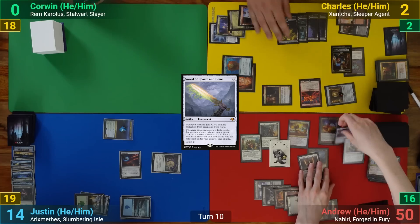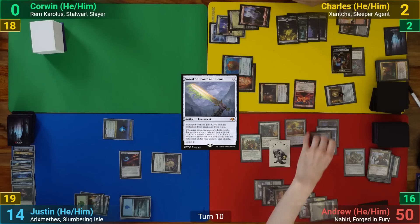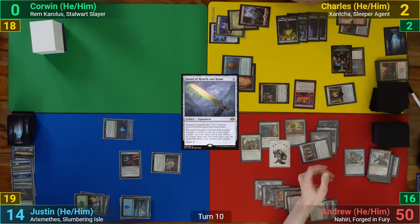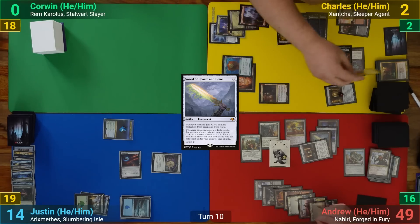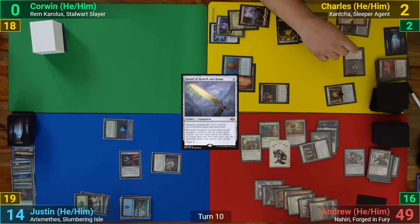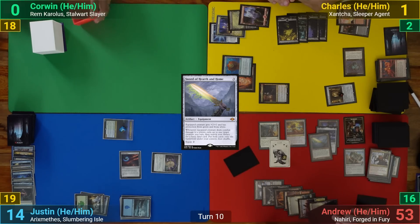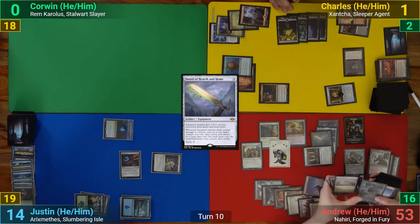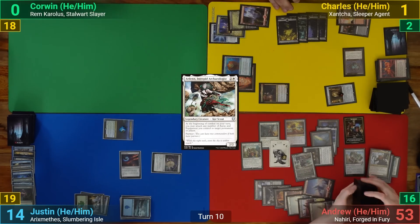I suit up the Mystic with Shadowspear and Swiftfoot Boots and go to combat. I swing the Mystic at Charles, taking one from the Captain — Charles also blocks with the Captain. He still takes some damage thanks to trample, dropping to one while I gain four. I use the Sword trigger to get a Mountain and flicker Recruiter of the Guard, which tutors for Arden and puts it to my hand.